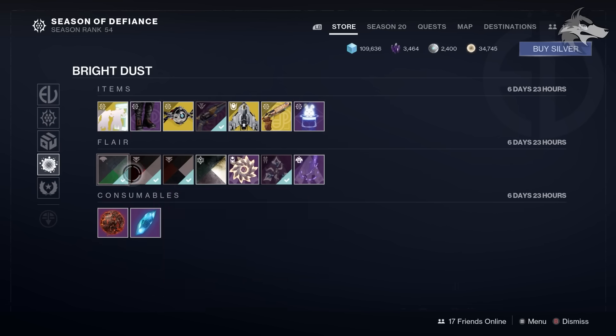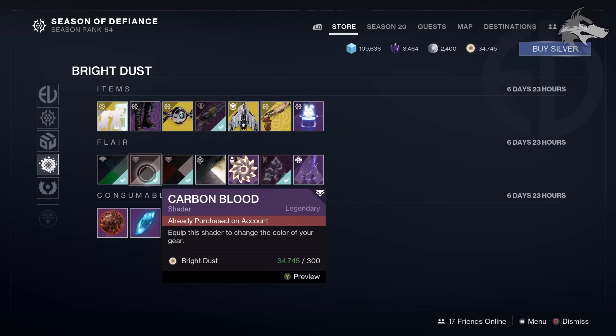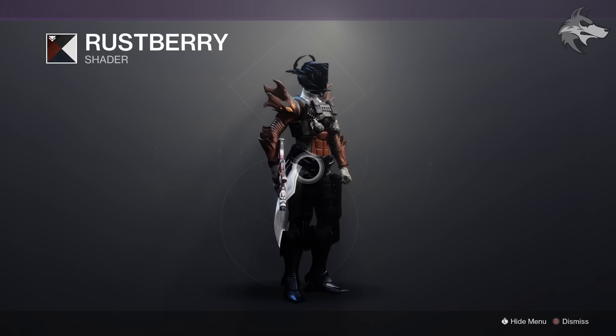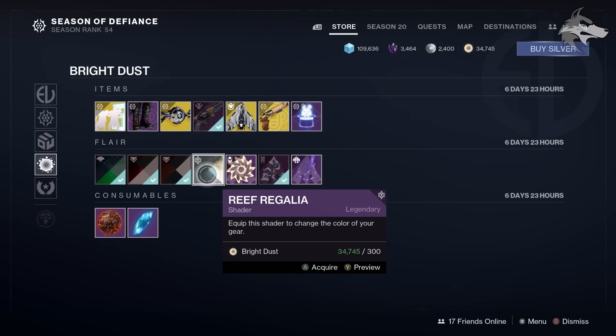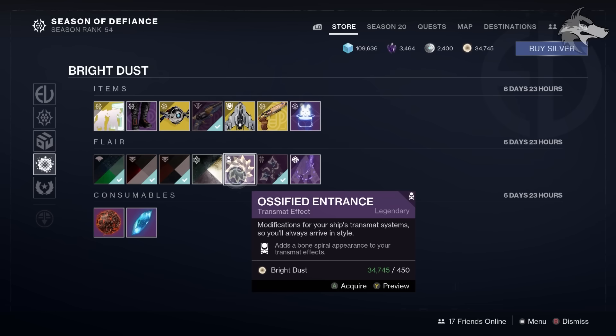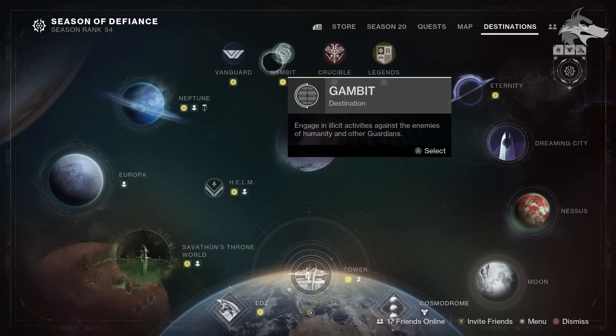On the second page of shaders, we've got Polished Sea Stone again along with Carbon Blood — a cool red and black shader — Rust Berry, which is very dark and brownish, and the Reef Regalia shader from Season of the Lost. There's also the Ossified entrance effect, the Harpy entrance, and the Ghost Purple entrance effect — all 450 Bright Dust this week.